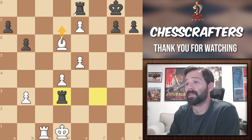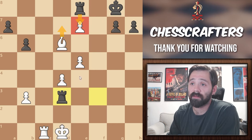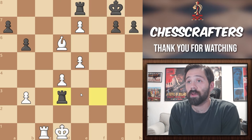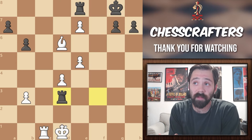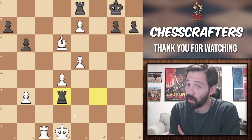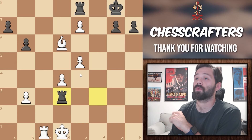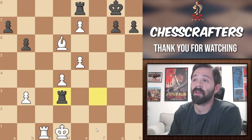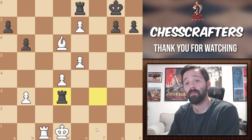We can't push the d-pawn because that would leave the e-pawn completely undefended, and black would take it with a check. After we move, he can capture our pawn as well. So, is king to e2 the wrong move? Should we have played king to c2 instead? Actually, no — our feeling and calculations were right, but we rushed a little at the end there. Instead of bringing the rook to f8, white can play this elegant king move to the d-file, if he wants to push the d-pawn to promote, but first he's gotta get away from any possible checks.